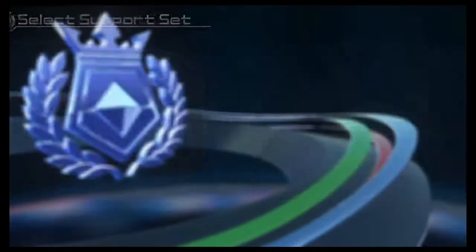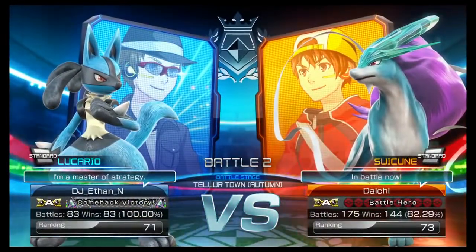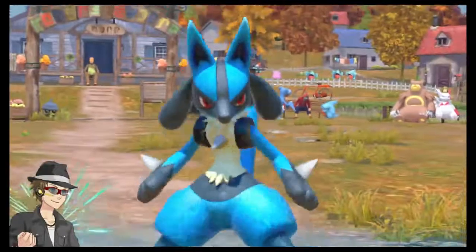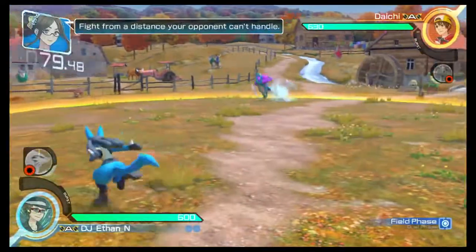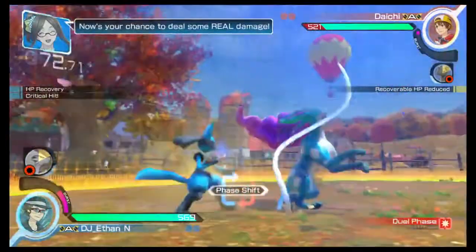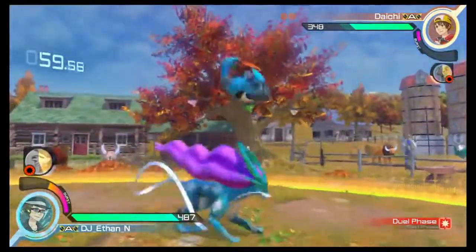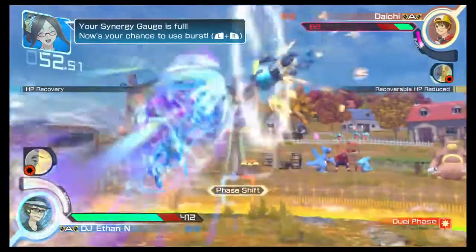Time to pick a support set — okay, let's go! Which Pokémon do you want to tag for support? Round 1 — fight from a distance your opponent can't handle! Now's your chance to deal some real damage! Your synergy gauge is still only half full. Your synergy gauge is full — now's your chance to use burst!